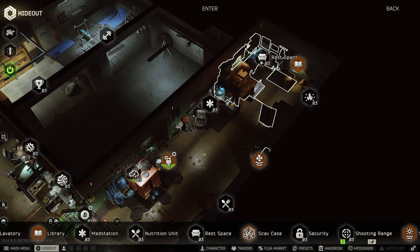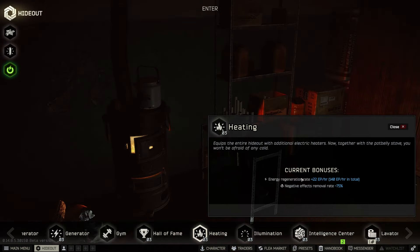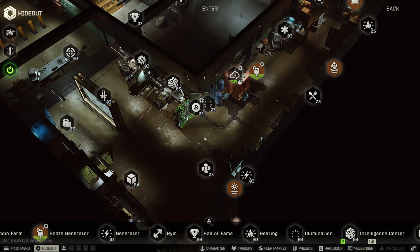On the library you get an additional raid experience bonus of 22.5% and skill group leveling practical plus 45%, so all practical skills will get a 45% bonus. On heating you get an energy regeneration rate as well as negative effects removal rate by 75%. Lastly we've got the hall of fame — if you put dog tags of the opposite faction from players you killed, whether found in raid or not, you get a bonus to combat skills. I'm currently sitting at plus 15.75%, with dog tags ranging from level 48 all the way up to level 59.